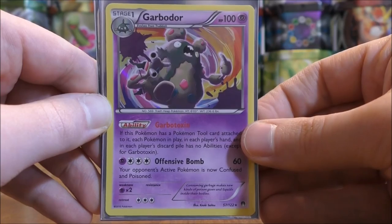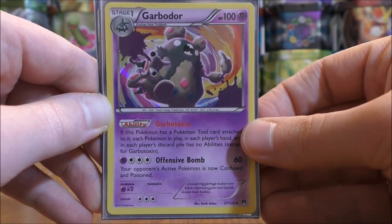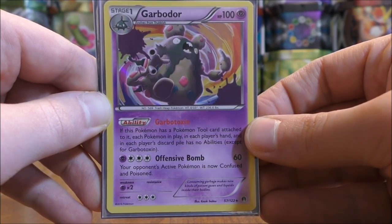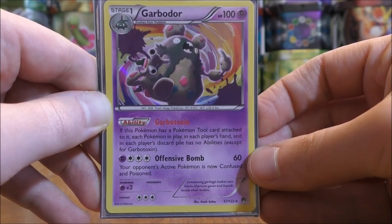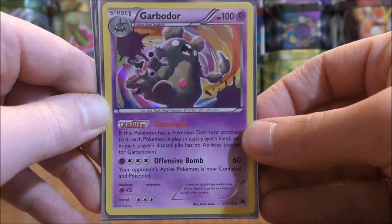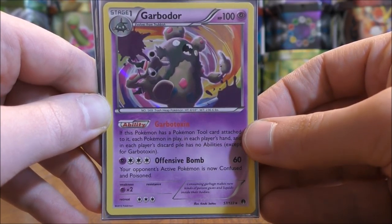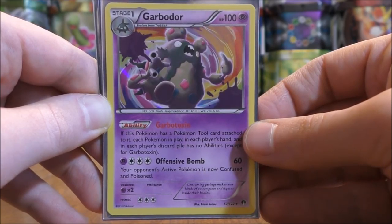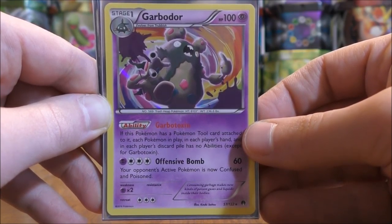In this deck I use two of the Garbotoxin Garbodor from the Breakpoint set. The Garbotoxin ability says: if this Pokemon has a Pokemon Tool card attached to it, each Pokemon in play, in each player's hand, and in each player's discard pile has no abilities. This turns off all abilities in play except for Garbotoxin itself. It can shut down decks like Metagross GX — which attaches energy from their discard pile each turn — and Gardevoir GX, which attaches an additional energy each turn. I use two of this one just in case one is knocked out.